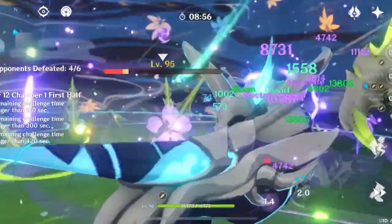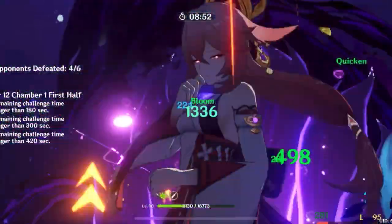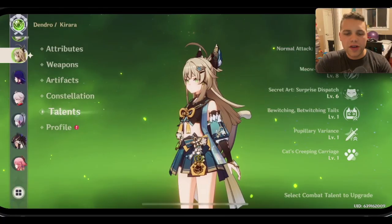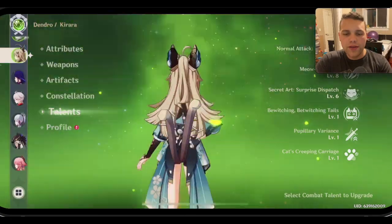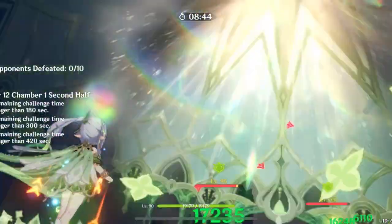For her talents, I've gotten her shield to level 8 and found that plenty strong. Her burst is at level 6. Because I found her shield pretty weak if I went for a damage build, we're going to stick with the shielding build and not invest too heavily into her burst for damage, but I did level it to 6 so it would contribute some nice damage when used.